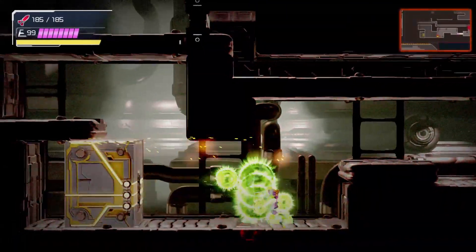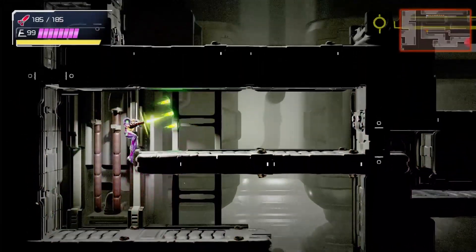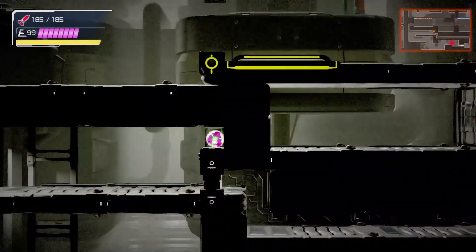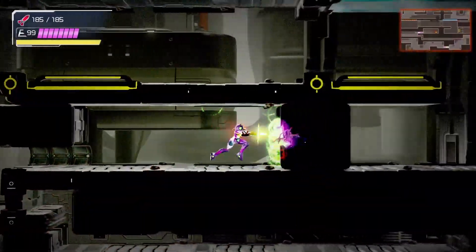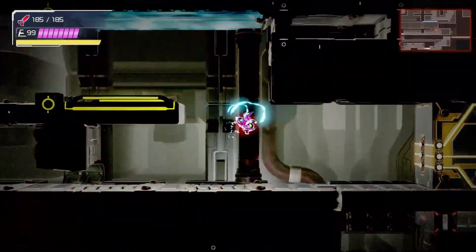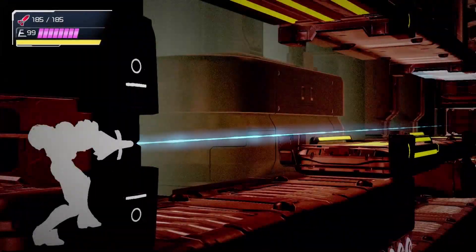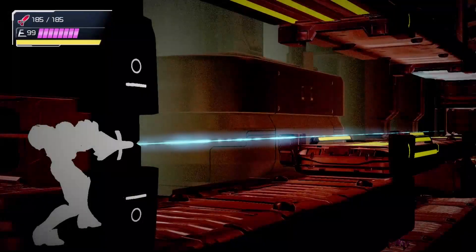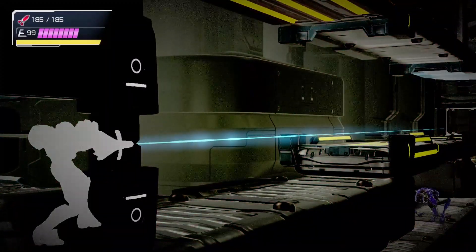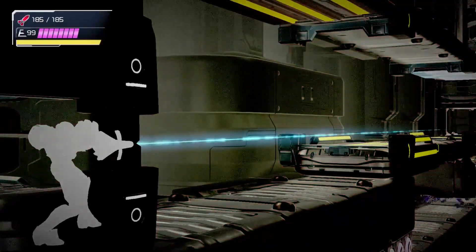You see the purple enemy right there — you need a diffusion beam to break through this. Cross bomb, and then phase shift. There you go. Now you just wait for the purple enemy to crawl on top of this thing. But for some reason they take their sweet time whenever they're chasing after you to get the Omega Cannon.